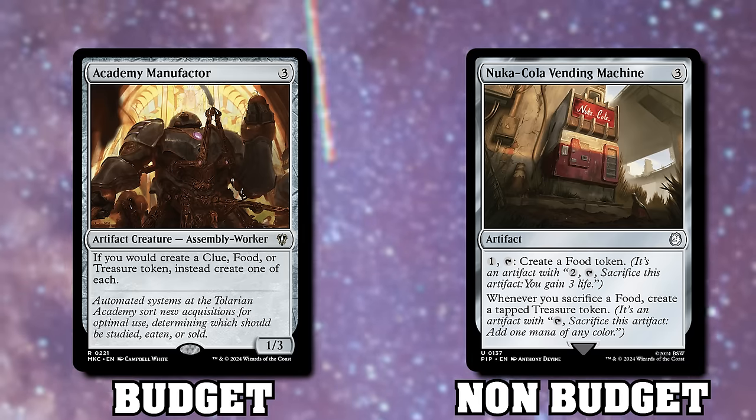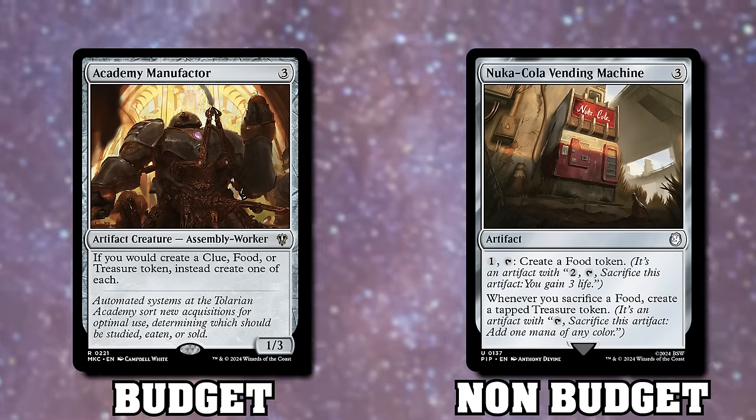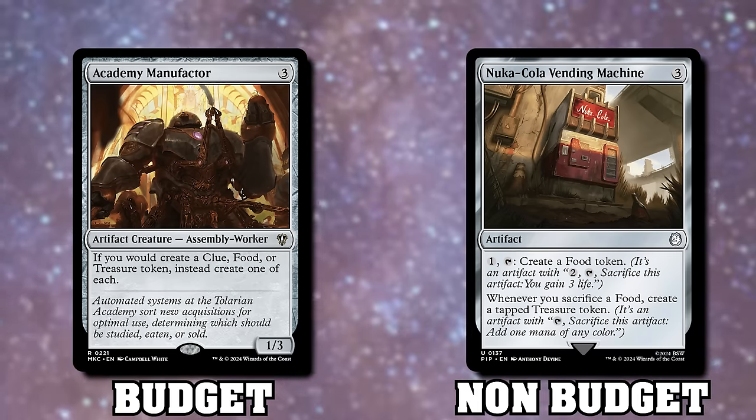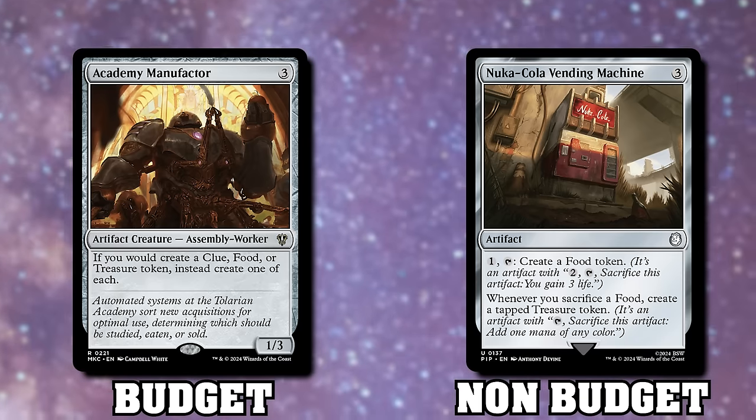Food might not seem exciting, but let's include Academy Manufacturer and the brand-new Nuka-Cola Vending Machine. Off of Rocco, when you make a food you get a food, a treasure, and a clue via Academy Manufacturer. When you crack a food or use the Nuka-Cola Vending Machine, you trigger another replacement — food, treasure, and clue again — and you get a loop. Nuka-Cola Vending Machine is so good. If you include a Krark-Clan Ironworks you can get infinite mana and infinite tokens this way.